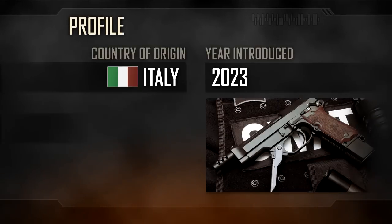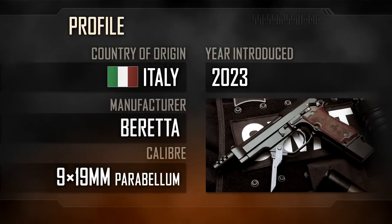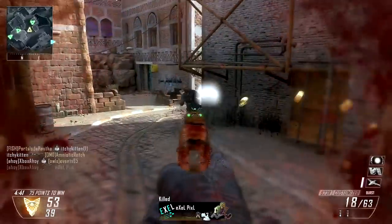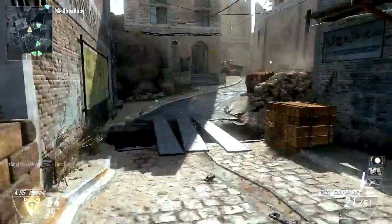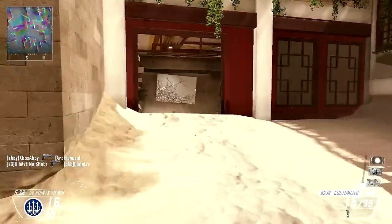The Beretta M93R is an Italian weapon, essentially a burst-fire variant of the Beretta 92, better known as the M9 in service with the US military. The B23R is a semi-fictional derivative of the M93 design, and from the designation we can infer that it was introduced in 2023. The R stands for Rafika, which is the Italian word for burst or volley.